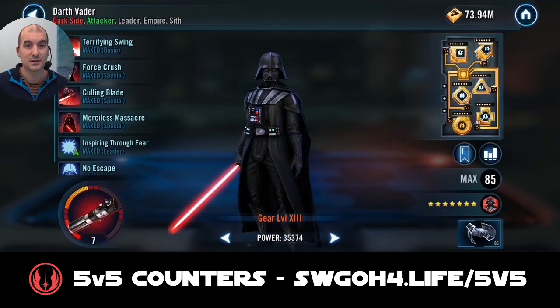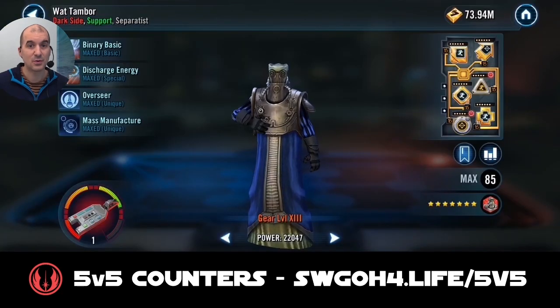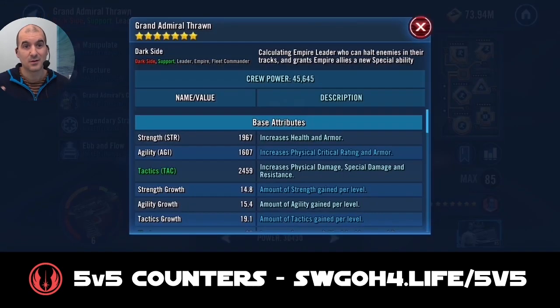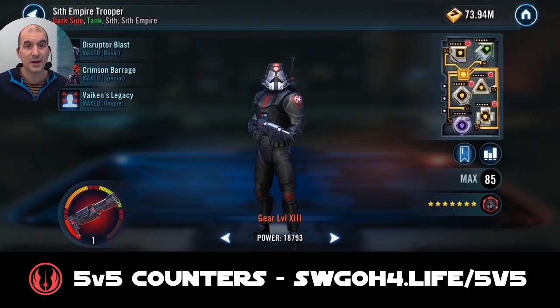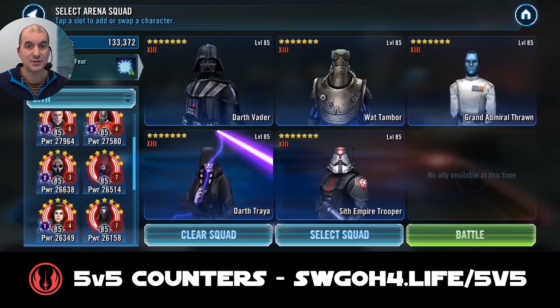My team for Battle 1: Relic 7 Darth Vader modded for critical damage, potency, and speed. Relic 1 Wat Tambor modded for potency and speed. Relic 6 Thrawn modded purely for speed. Relic 3 Traya modded for speed and protection. Relic 1 Sith Empire Trooper modded for defense and protection.